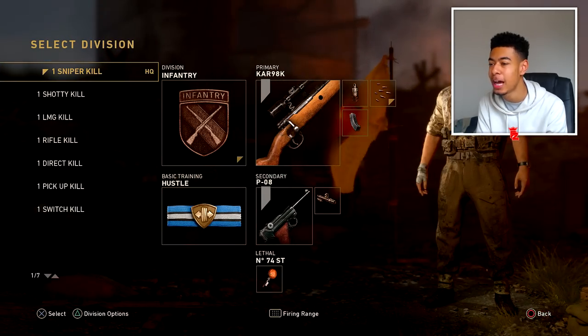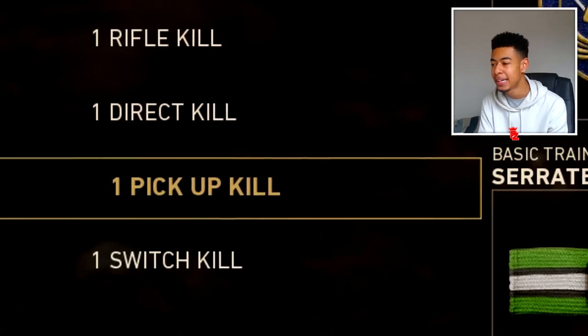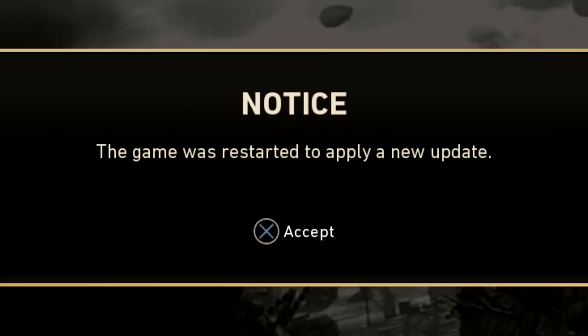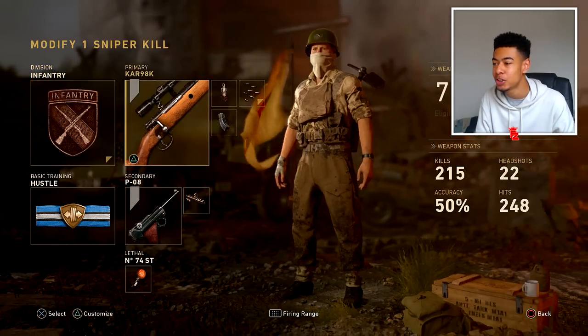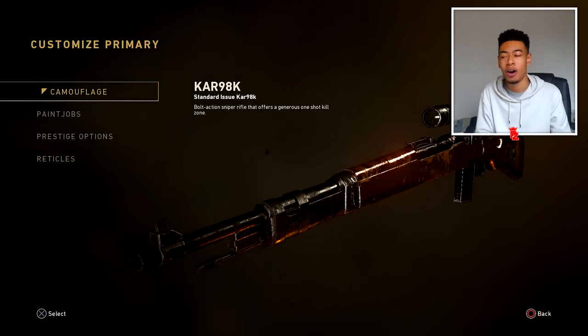So we go to my soldier — look at my classes. We got one sniper kit, one shotty, one LMG, one rifle, one direct, one pickup, and one switch. What I'm doing in this video — I'm not only unlocking the chrome camo, but I'm unlocking all the diamond camos in one game as well as the chrome camo obviously.